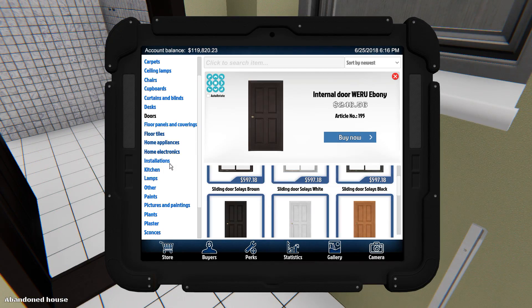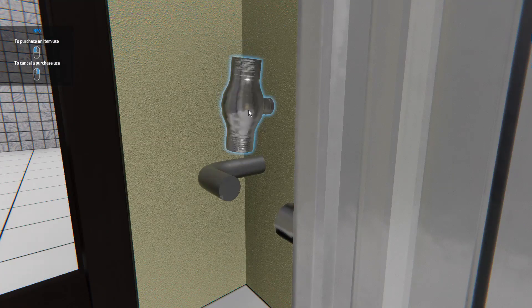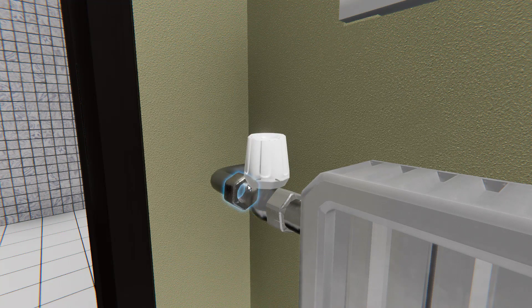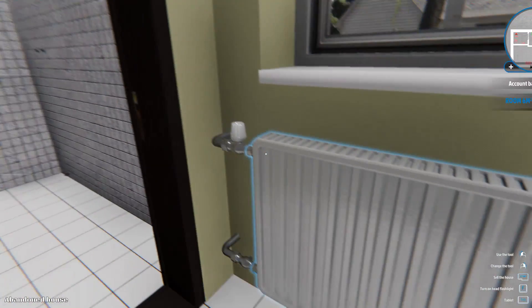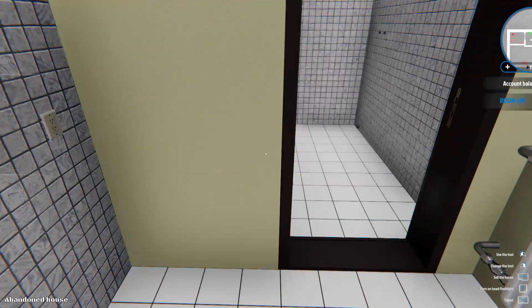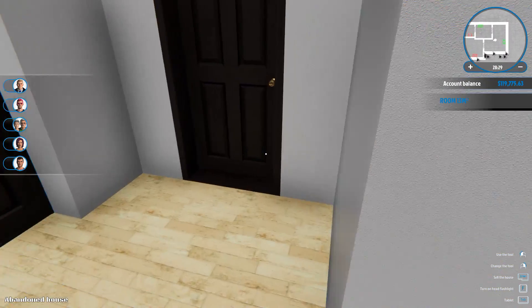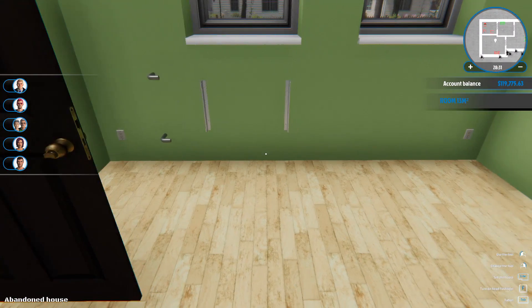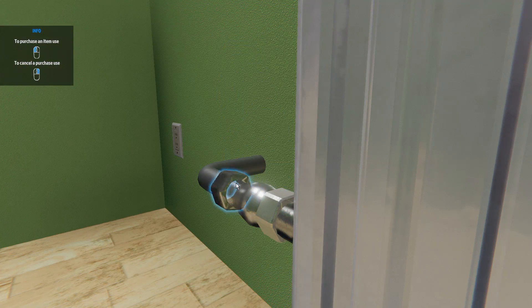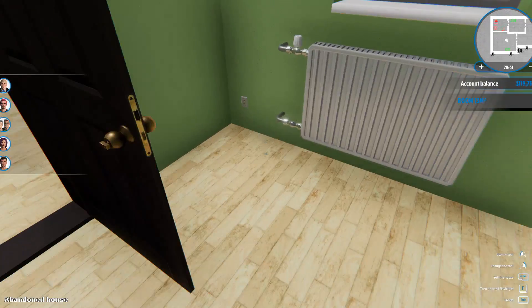Let's put a radiator. Now we're gonna have to start doing the installations and whatnot. Radiator's pretty simple to put together. Let's do that and we're done. Does anywhere else need a radiator? We already have one right there — okay, we need one right here.